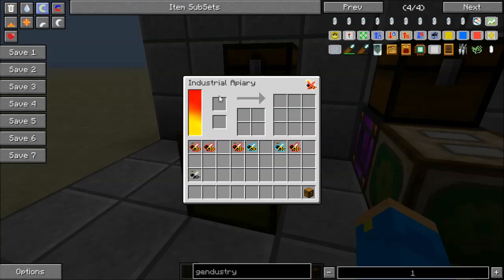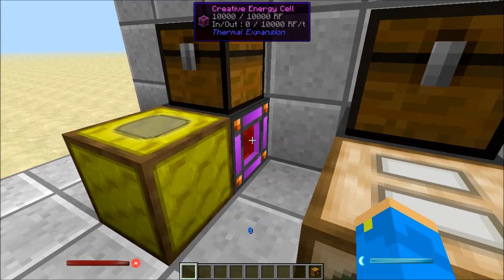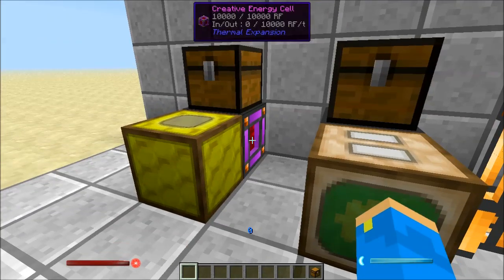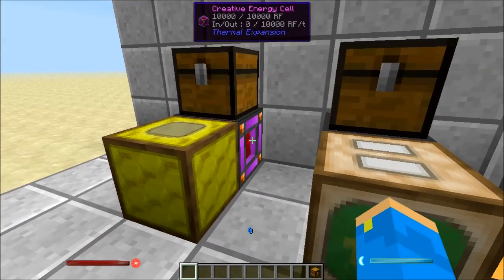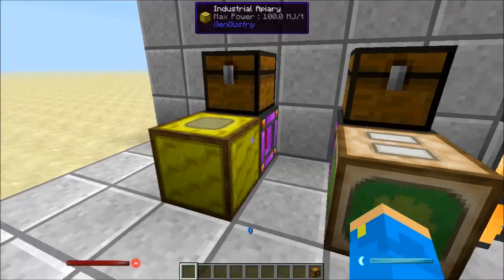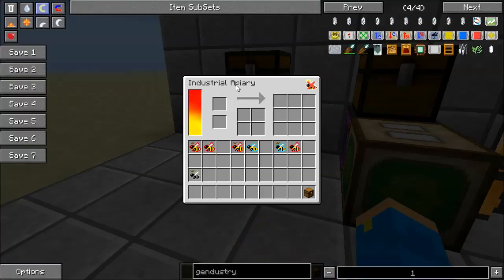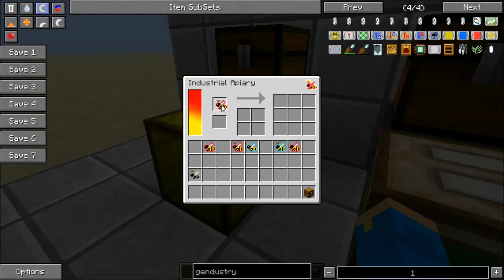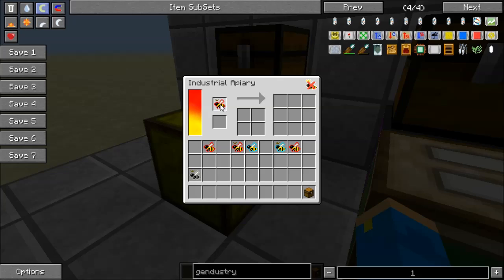Instead of putting in frames like you would with a normal apiary, you're going to put in upgrades. It says we've got no queen. We need energy, which we have — I'm powering it with a creative energy cell from Thermal Expansion. You can power all of these machines with Thermal Expansion, BuildCraft, and IndustrialCraft. It uses Redstone Flux converted to Minecraft Joules, and it takes a bit of MJs to run these processes, so keep that in mind if you don't have a lot of power.